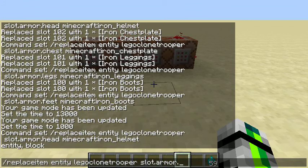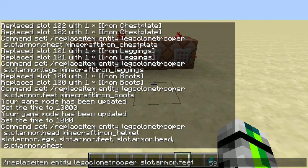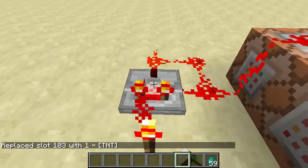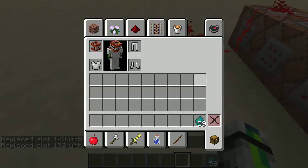So, we're going to do the head, and then if you do Slot, Armor, and then just tab through, you'll find it. Then, you can do any single block in the game. So, let's say we want TNT on our head. TNT on our head — boom, we have TNT on our head.